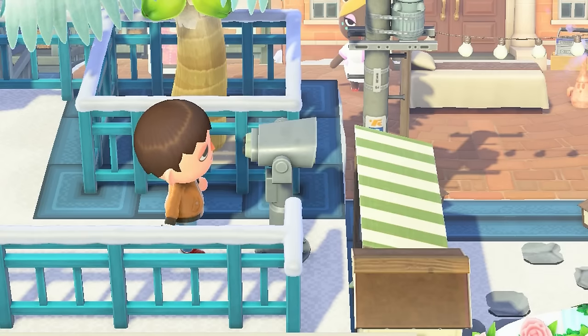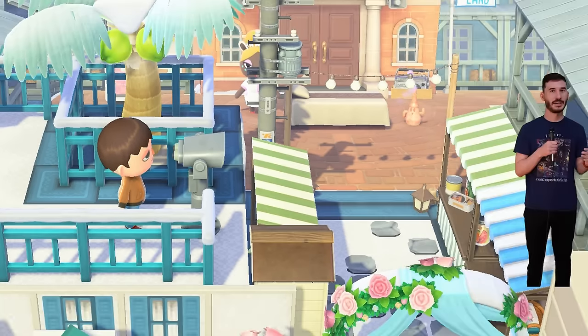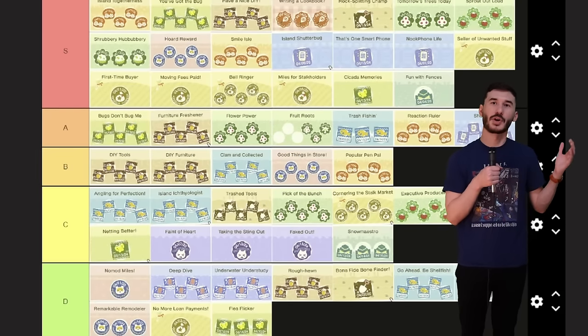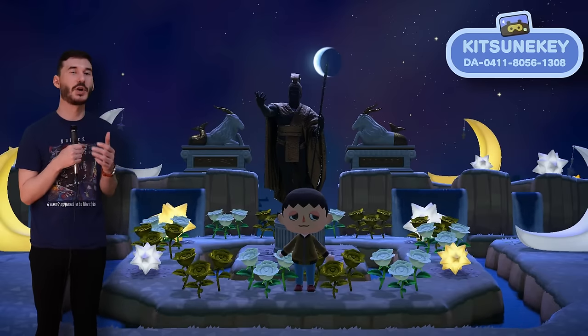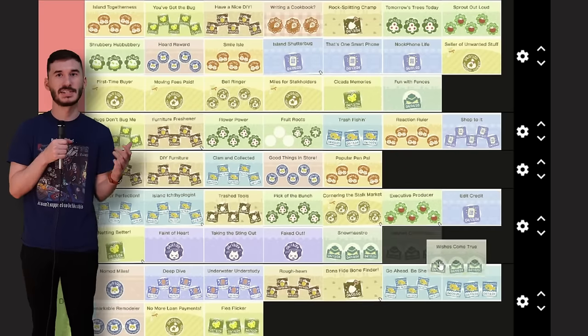Snow maestro is for building snowmen, which would be pretty easy for somebody that does not live in the south like me. I've seen snow a total of two times in my life, and with the way things are going, I'm probably never going to see snow again. C tier because there's pretty much no way I can make 20 of these. Wishing on a shooting star is something I've done once or twice, but there is no way I'm going to see 200 stars to wish on throughout my lifetime. C tier again.